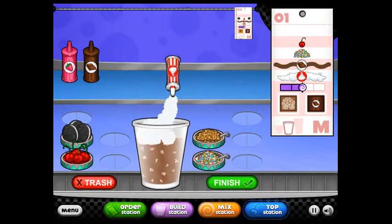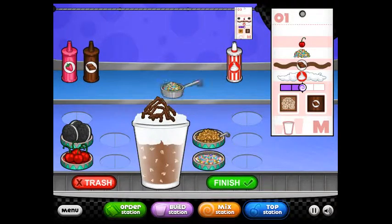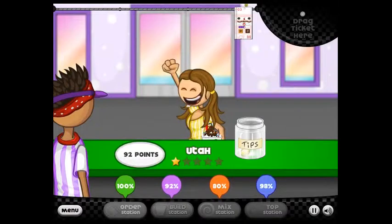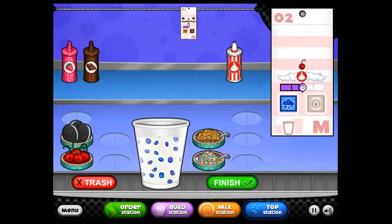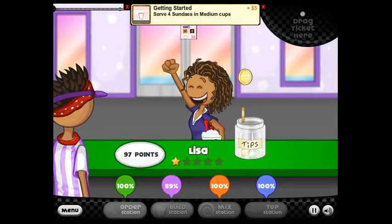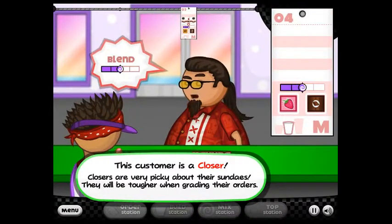Pour on the jimmies, finish that, drag the ticket — she's going to give me a really terrible rating on this one. Not too bad: 92. It's whipped cream and one lone cherry right on the top. Drag that ticket. This next customer is a closer — very picky about their sundaes. So you've got to make sure when you do a closer that you get it just right, otherwise he'll be very picky.